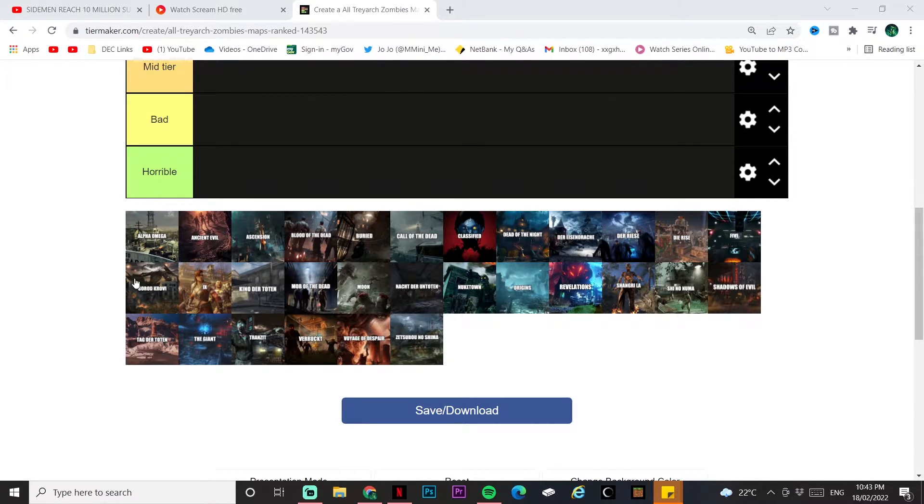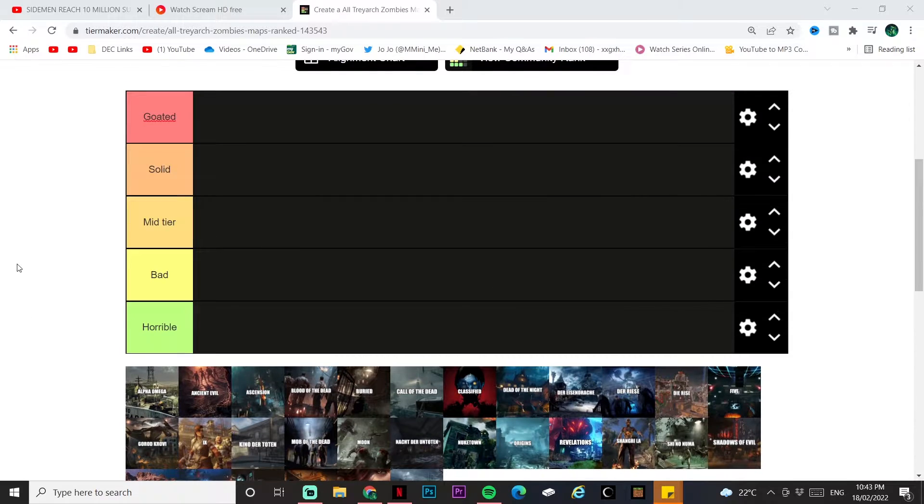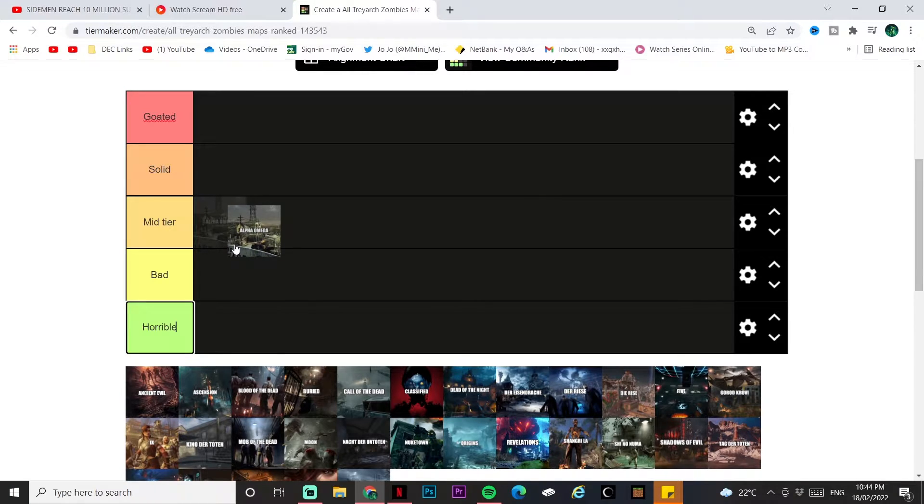First map is Alpha Omega, a remake of Black Ops 2's Nuketown Zombies. The layout is not bad, the easter egg is okay, but my enjoyment wasn't that great. Not the best, but we'll put Alpha Omega in mid tier.